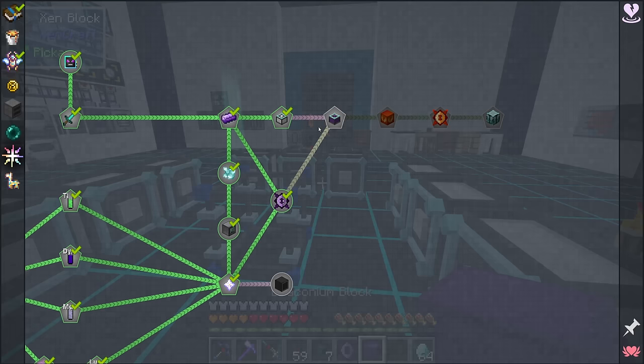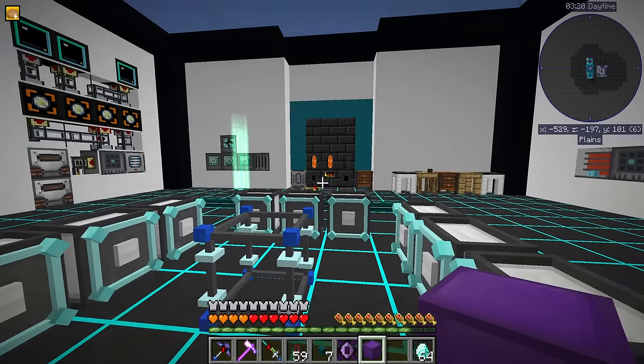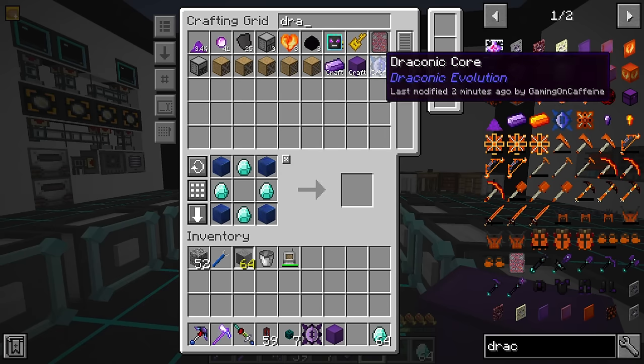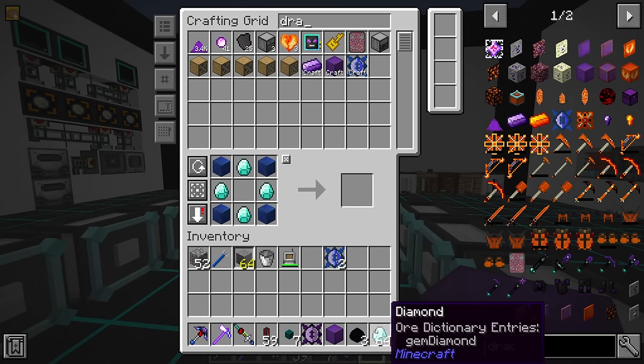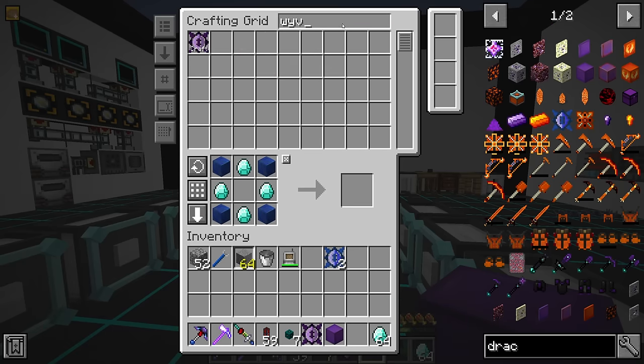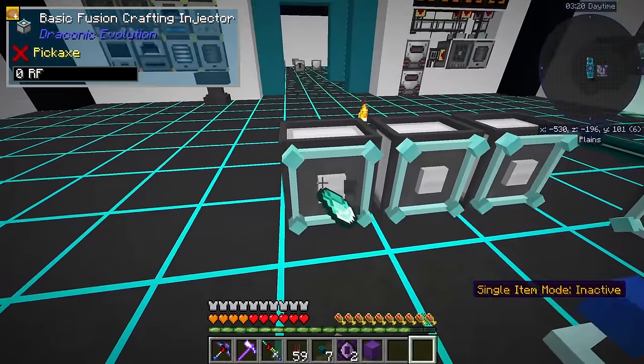What else do we need here? We also needed two draconic and one wyvern core. So draconic times two. And then wyvern times one, which we already have actually, but that's fine. So if we do one, two - okay, this is also awkward.